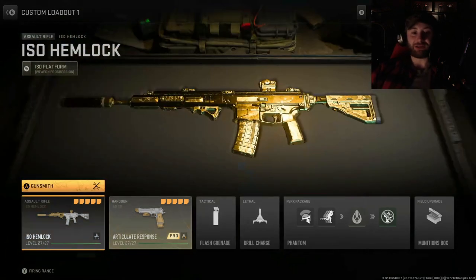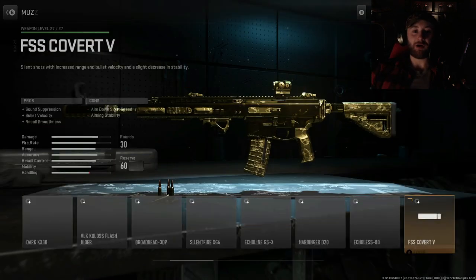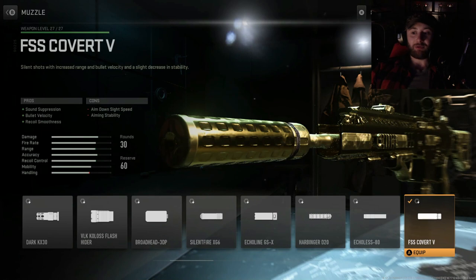We're sticking with the 5.56 off the bat. Going up to the suppressor, we've got the FSS Covert 5 because it does help a lot with recoil smoothness, bullet velocity, and sound suppression.